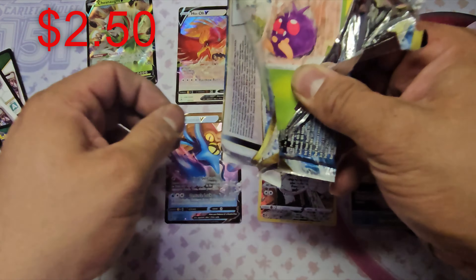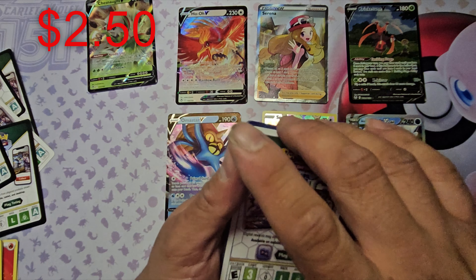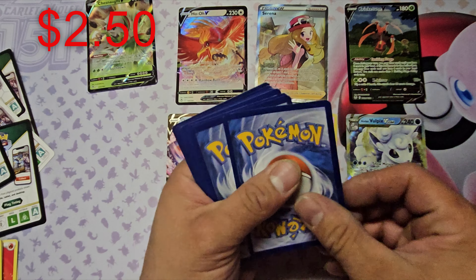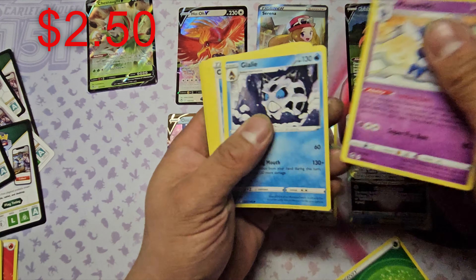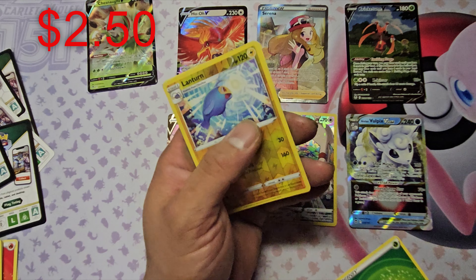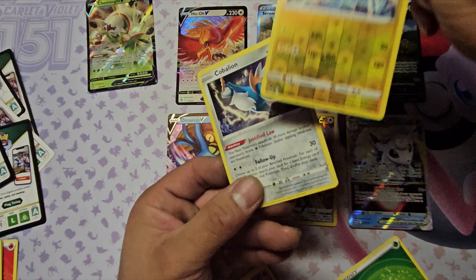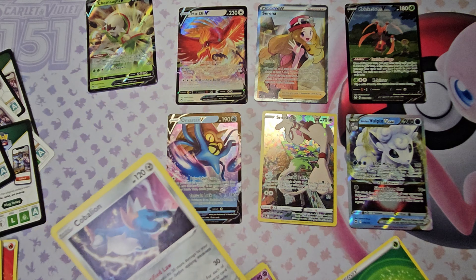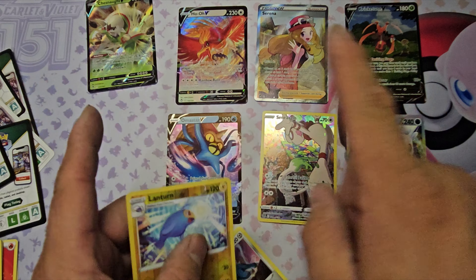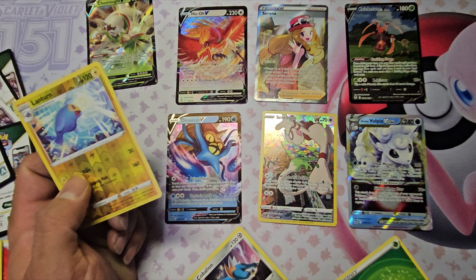Last pack magic, you guys. Last pack magic. Are we going to get something good? Black card. How do you want to end this video with a non-holo? We got Leap Energy, Meowstic, Lillie, Candice, Venonat, Dedenne, Phoebus, Snorlax. Last pack magic — I know that White Code Card is not going to deliver. All right, you guys — if you want to watch other additional videos, just check the two corners of this video. I'll see you guys in the next video. Thanks for watching. Bye.